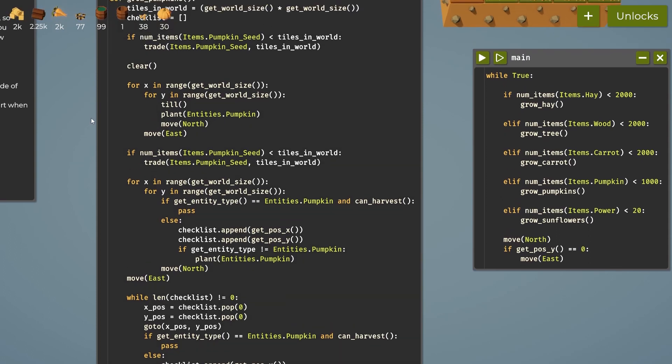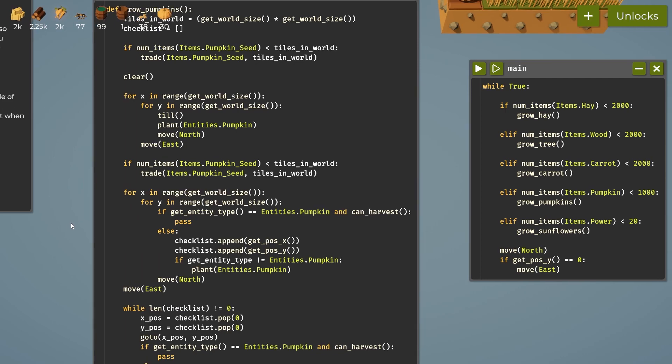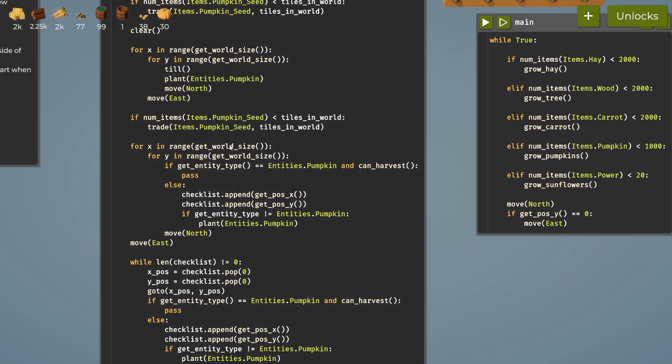Then we check the pumpkin seeds again and buy more to make sure we have enough to finish the field. In the second pass, for x and for y again, we go through the whole field — if a tile has a fully grown pumpkin we just pass, doing nothing. If it doesn't have a fully grown pumpkin, we add the x position and the y position to the list. The list is just a list of numbers, so I have to be careful about order — it's not adding a coordinate, just two numbers.